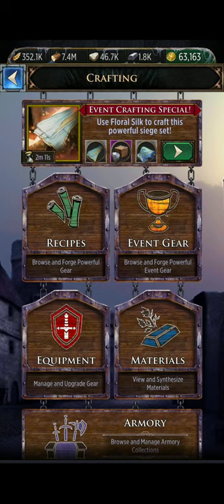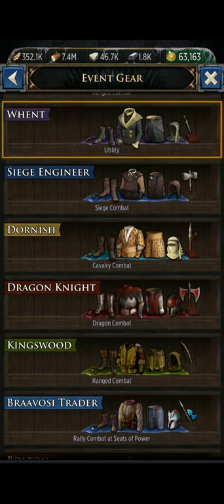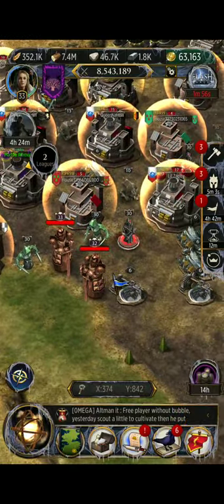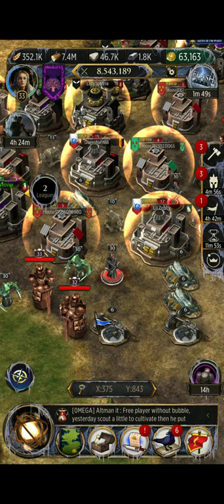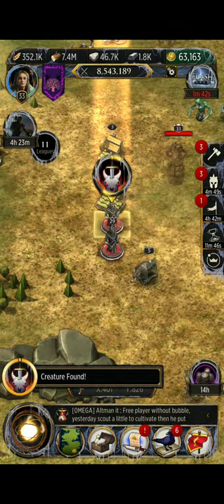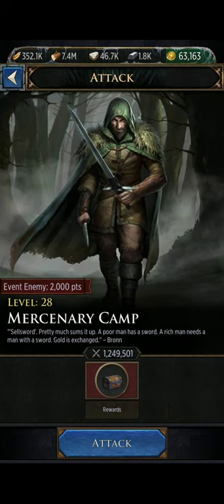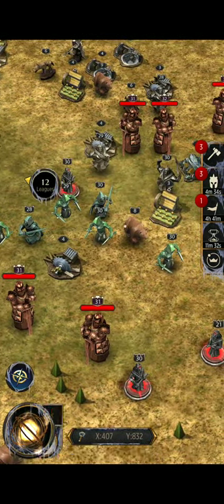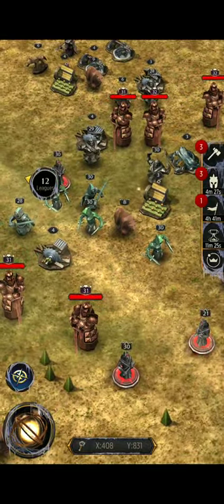Another difference: typically when special pieces of gear come out that are part of event gear, certain special event creatures will drop the pieces that you need. So right now, the special event creatures on the map are the sparrows — they're dropping the floral silk for the Tyrell gear. But what's different about trinkets is it's always the non-event creatures while the event is active: mercenary camps, bandit camps, the tribesmen, these big metal guys, and the bears — non-event creatures.